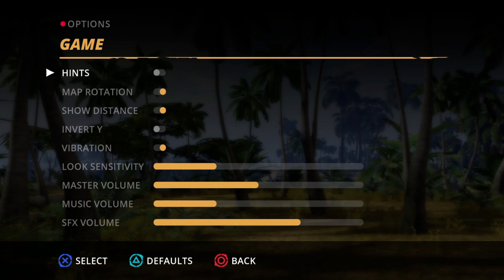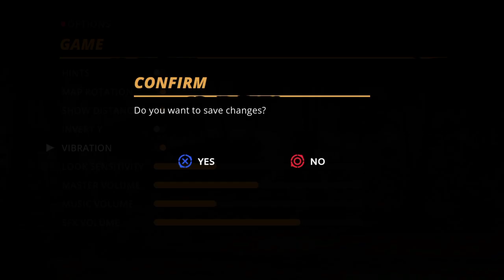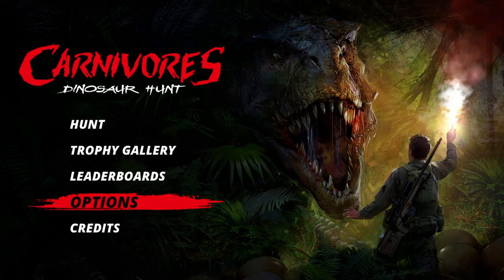Right off the bat, I have no controller vibration at all when playing the game. I've tried switching it on and off in the options menu and I'm not sure if other users are experiencing this bug, but I do feel the need to bring it up.